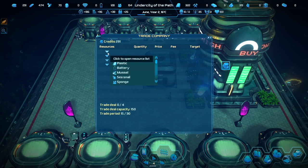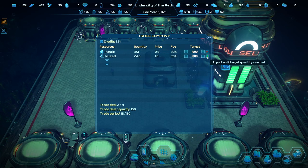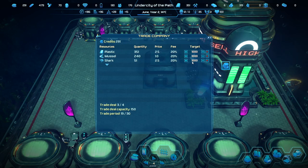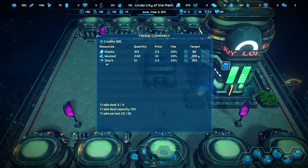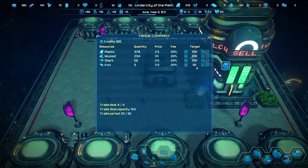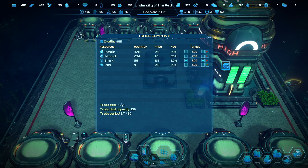How the trade company works is we can do four trade deals — basically say if plastic is more than 1,000, then sell it. What else could we sell? Mussels — sell if more than 1,000. Sharks — more than 200. Mussels — more than 200. We have to be careful about food since I'm already selling food. Iron — if more than 500, sell it. We only have 9 iron right now. The trade deal capacity can sell 150 items per month, and the trade period counts up and checks what we have. That was close — we did not want to buy 500 iron.